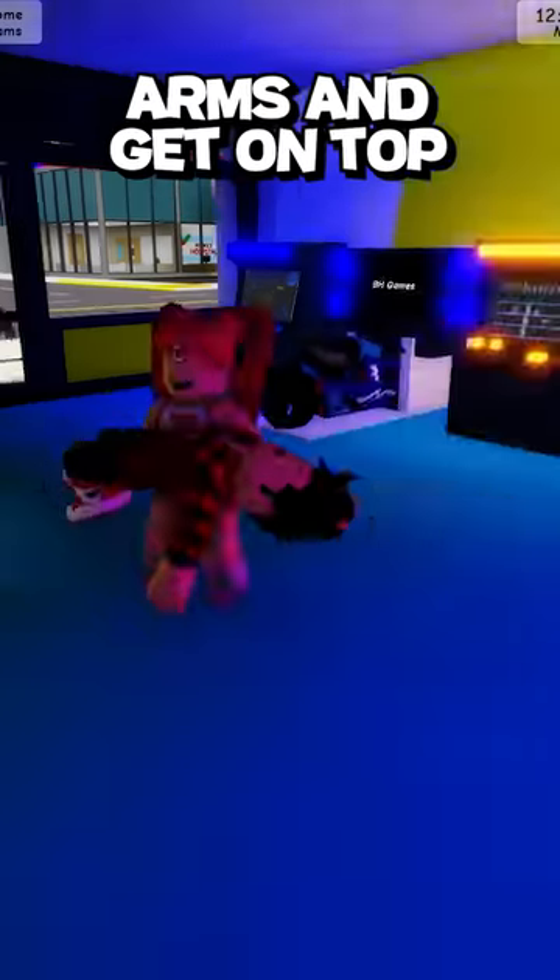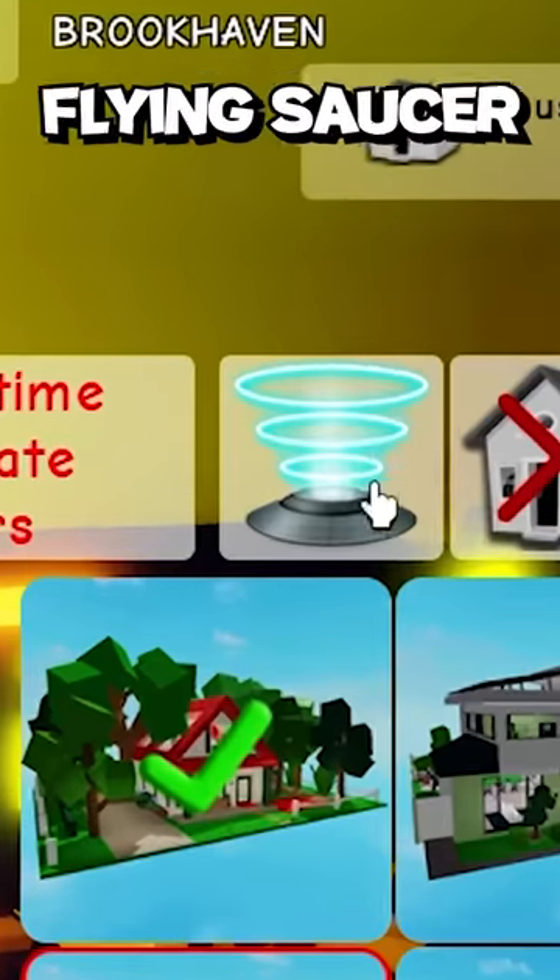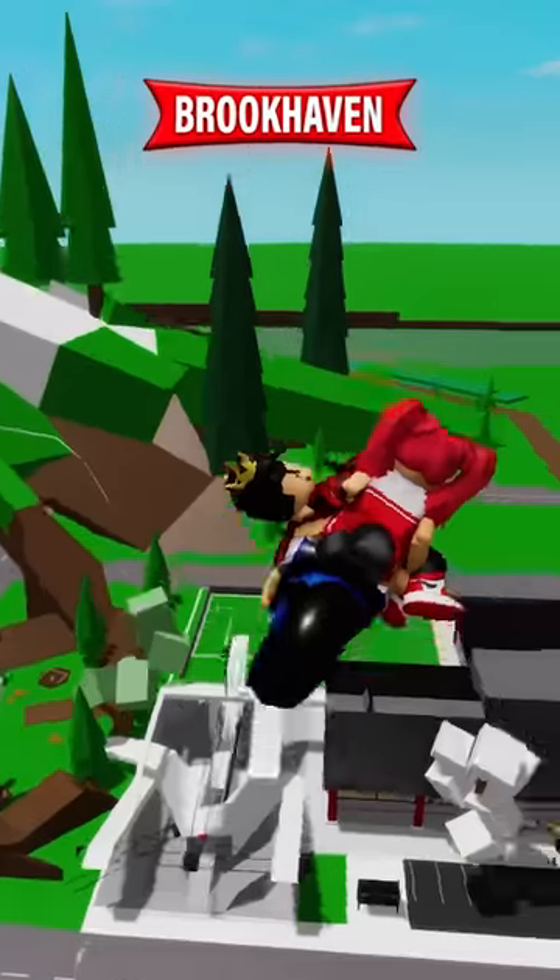Now you stay in your friend's arms and get on top of the motorcycle, and you will press the house and press that flying saucer. And this is how you will fly in Brookhaven.